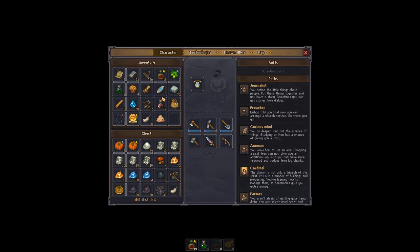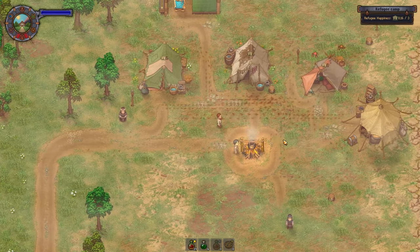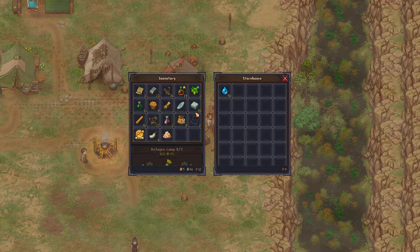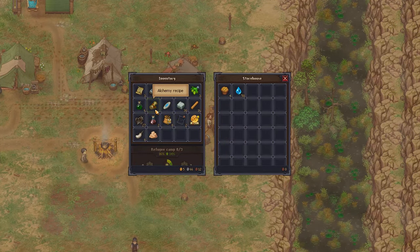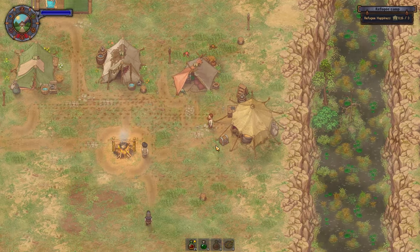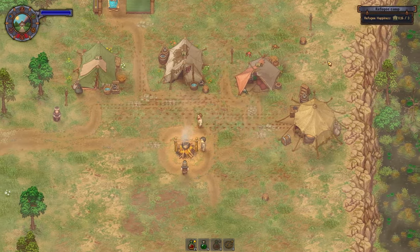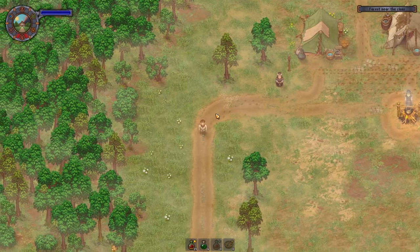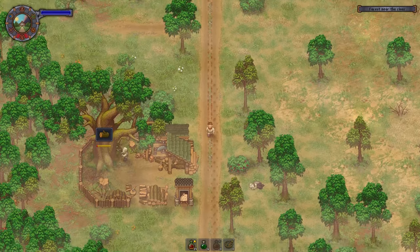You can use your teleport stone to get back over to the refugee camp. There's a storage place where you can dump all this stuff. Let's put in some water and some food — maybe I need to give them some red wine, but let's give them a few muffins. We need to wait a little while; they will start consuming that, and it will start converting over into refugee happiness. I'll carry on crafting various food and drink recipes and take them back.